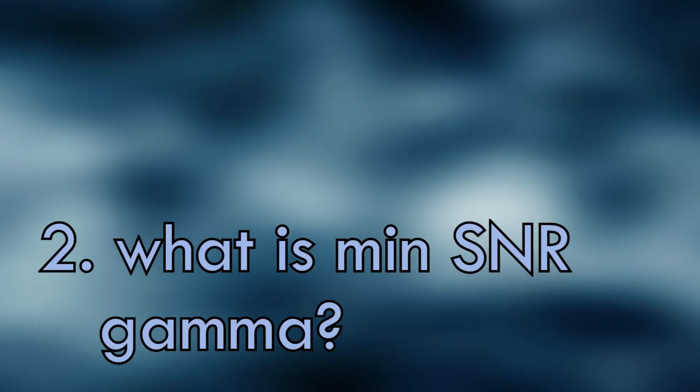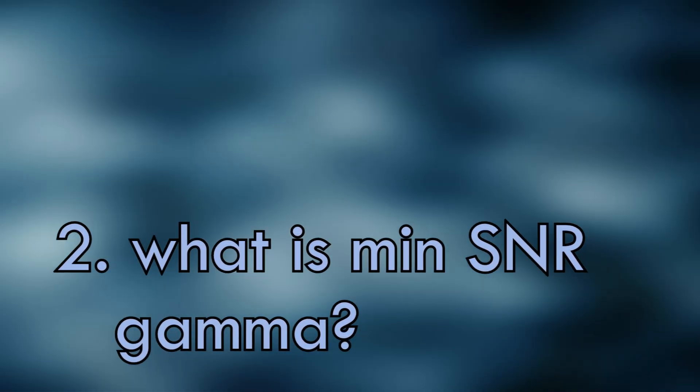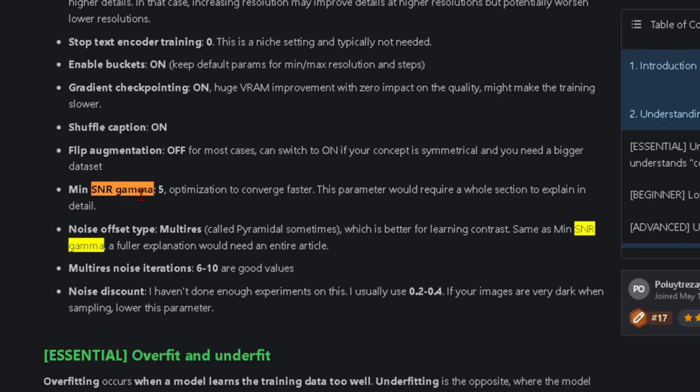So what is SNR gamma? I googled the crap out of it. Min SNR gamma 5 — optimization to converge faster. This parameter would require a whole section to explain in detail, so just give me the cliff notes.